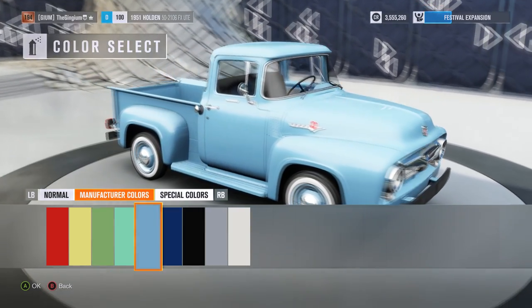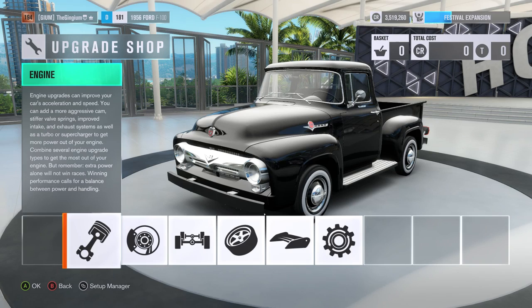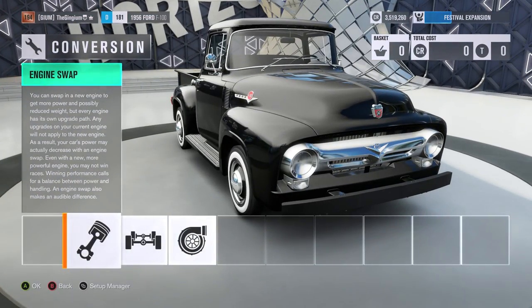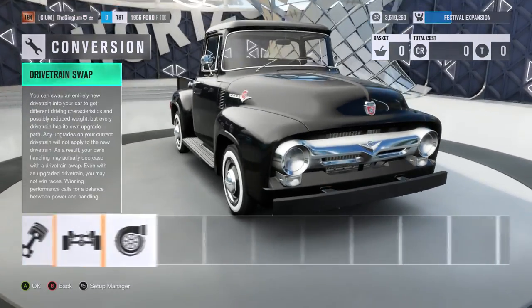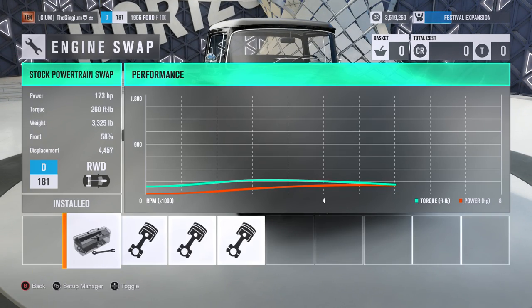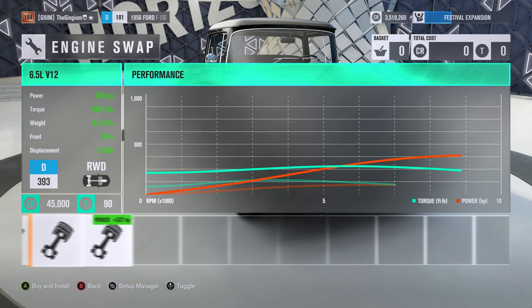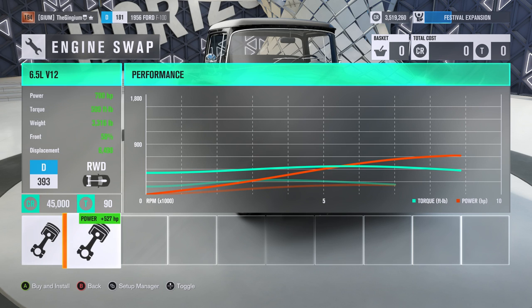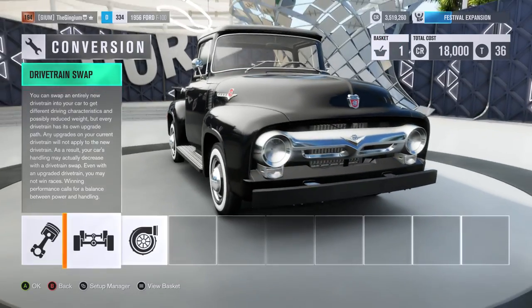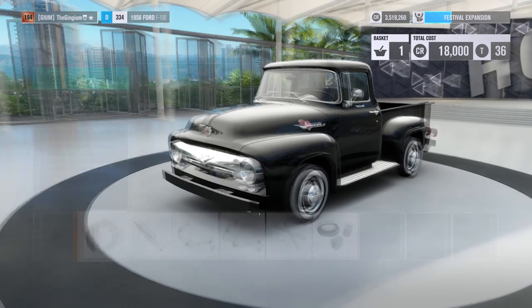We're gonna go ahead with black - you can't really go wrong with black. The interesting thing is we have to make this truck handle because we need to complete six races, and I don't want to do six drag races. We've got a very old tired engine - we have a 6.2 liter V8, 8.4 liter V10, and a 6.5 liter V12. None of these are Ford engines but let's put the Chevy engine in there. We're keeping it naturally aspirated.